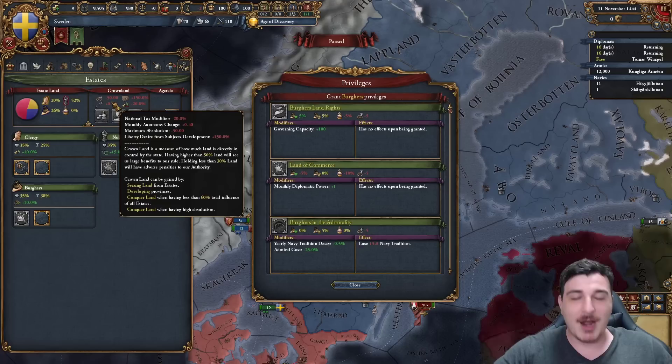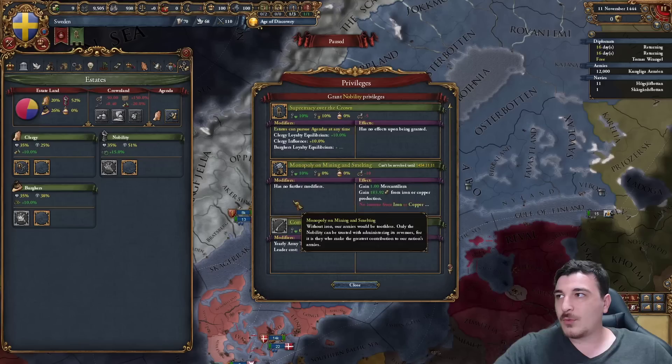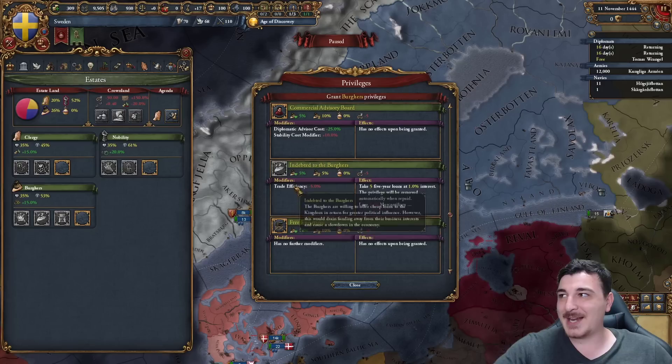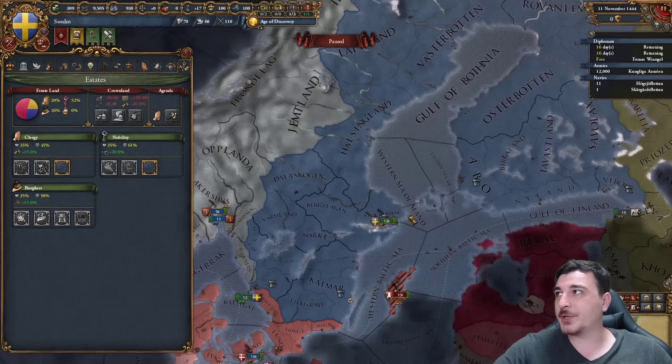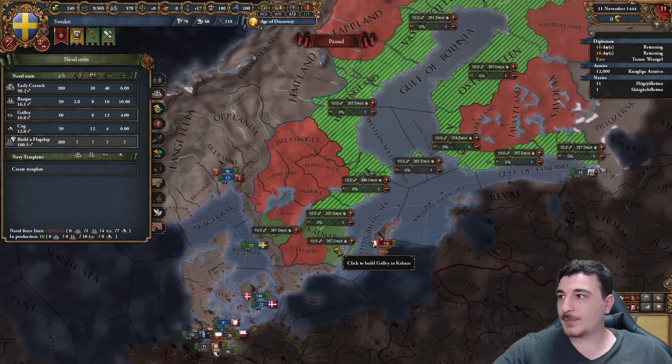We're going to have huge problems with autonomy, so keep that in mind. But it is worth it, because getting the plus one mana privileges from day one means you're going to get a huge amount of extra mana points in the long run without even realizing it. We're also giving out supremacy over the crown, oversight by the clergy, patronage of the arts, the indebted to the Burgers Guild loans, and the private trade fleet - all to fund our independence war.